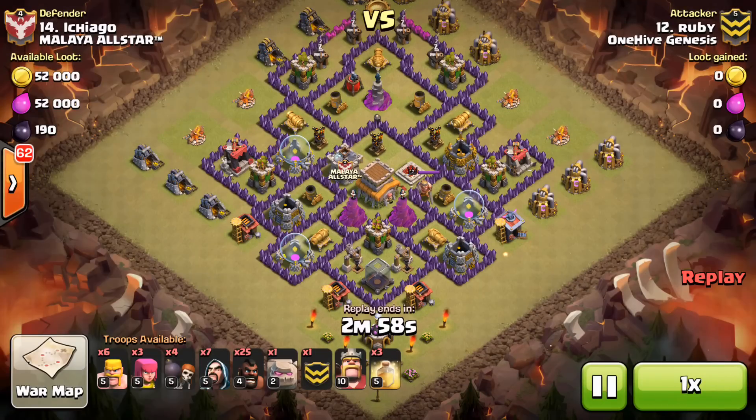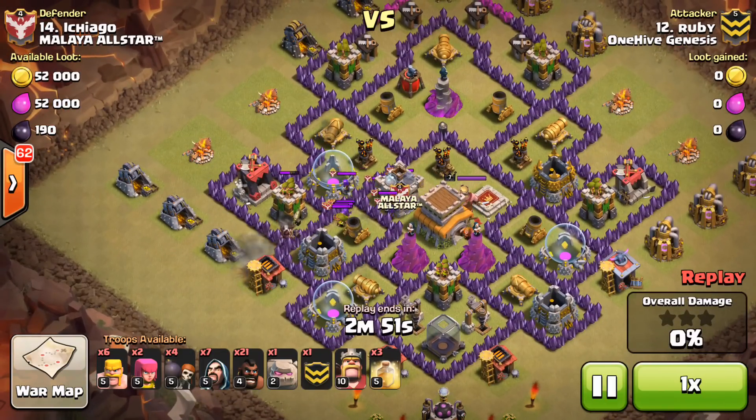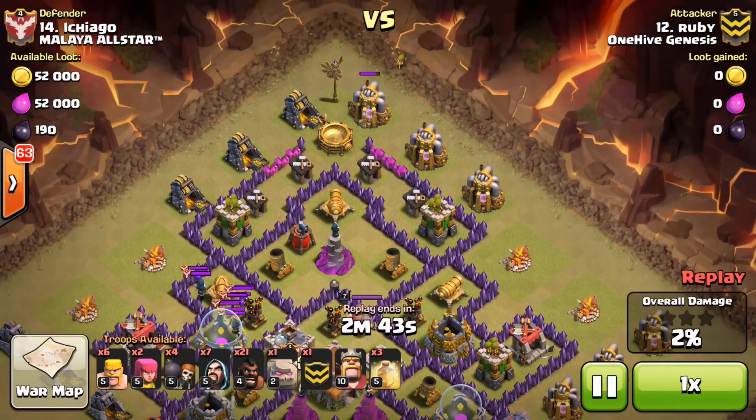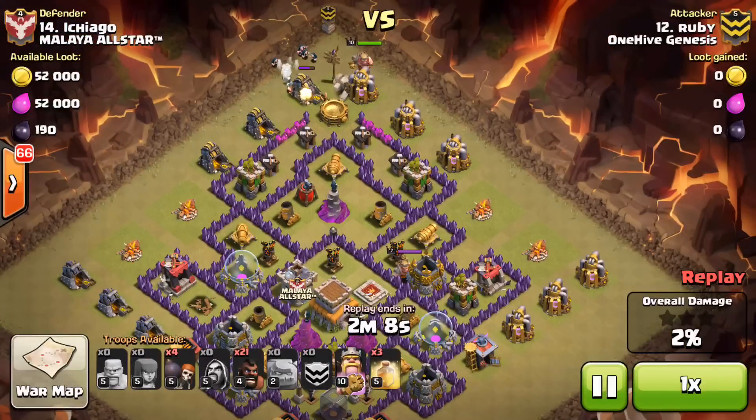Moving down one to Ruby taking on their number 14 — a very nice GoHo with an important take-home. Drops a few hogs to take out an archer tower and get the CC lure. At Town Hall 8 specifically, the golem lasts so long and point defenses are so much weaker that you really want to bring your hogs in from the opposite direction. You want to get that 30-troop space working for you — let it tank for your kill squad to take out a section of the base. If you send your hogs in right behind the golem, the hogs are faster, they'll jump out in front, take out the defenses shooting at your golem, and then it's worthless.